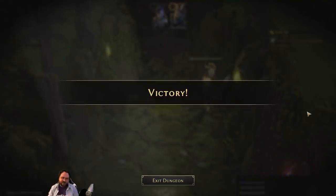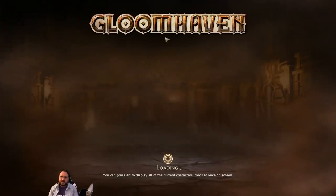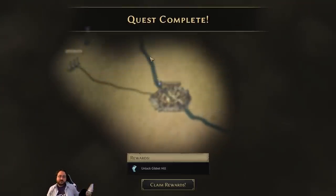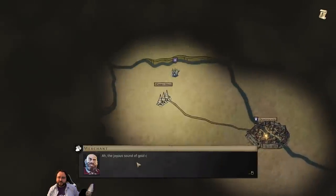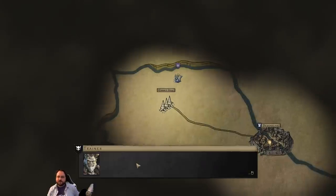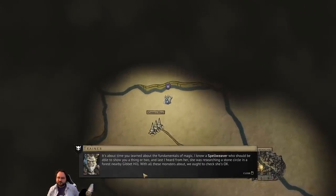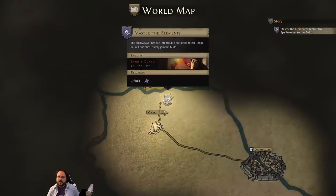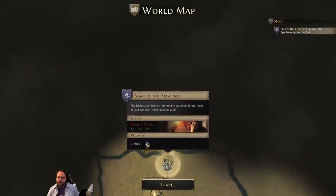Someone mentioned the board game would work better as a video game — I really enjoy the physical version but when the digital version was announced I was incredibly excited. We've unlocked a new location — the joyous sound of gold coins. There's mention of minor mana potions and a Spellweaver who should help us with the fundamentals of magic. She was last seen researching a stone circle in a forest. We should check she's okay and recruit her.